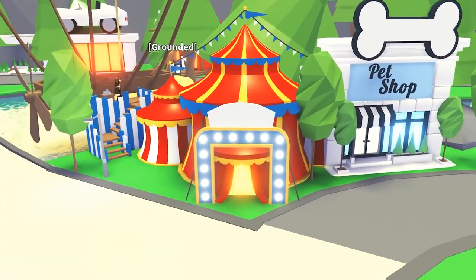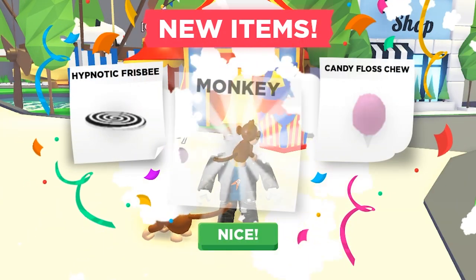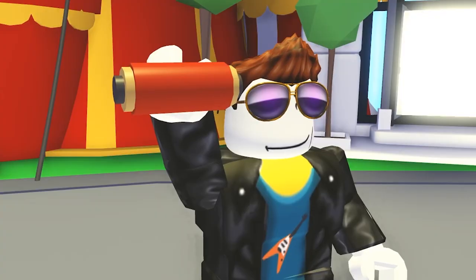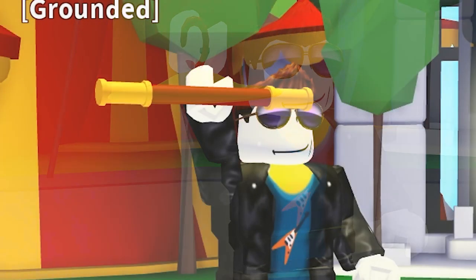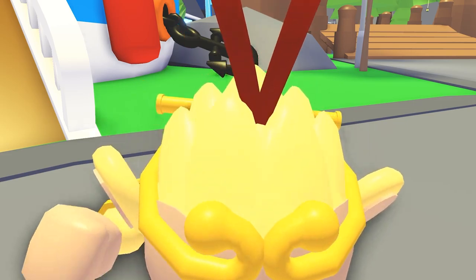The Monkey Fairground is in town! Inside the fairground, you'll be able to use bucks to purchase a jack-in-the-box. Open it to receive random items and a guaranteed monkey pet. Collect enough monkey items to trade them for new monkey variants. You can also use Robux to buy a special box containing exclusive monkey items, which can be exchanged for a special variant of the monkey pet.